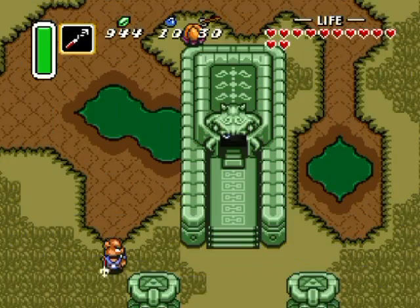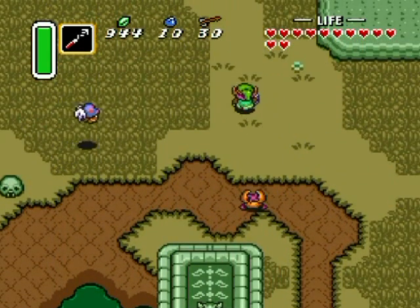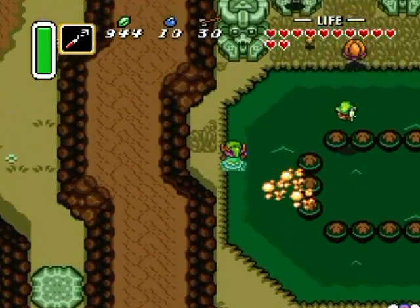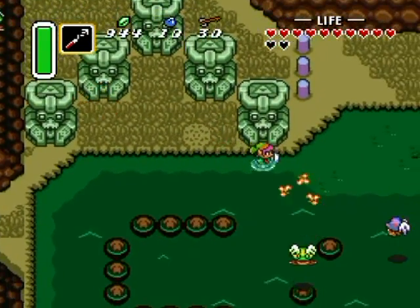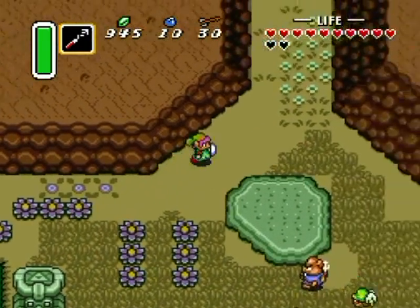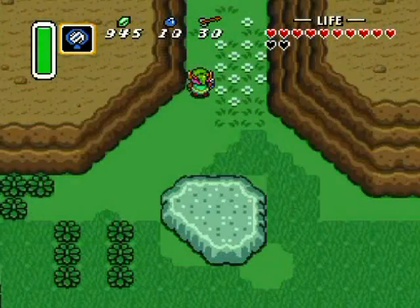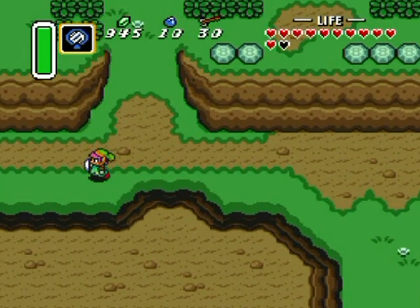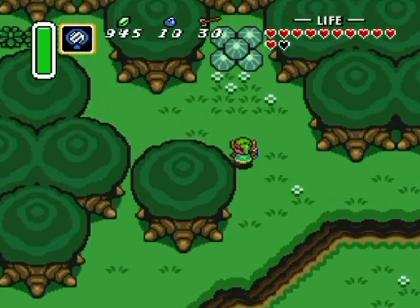We are out of the dungeon and now I'm going to do a little bit of exploring. To get to the next half of the dark world, I've got to find the portal to get to the other side, because there's a whole wing to the left — where Kakariko is and such — that you just do not have any access to whatsoever yet.